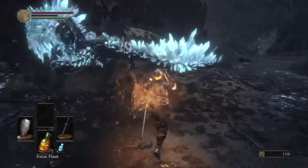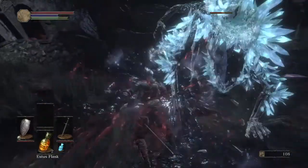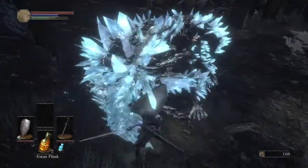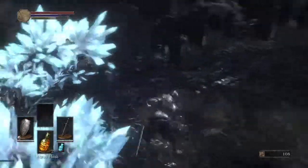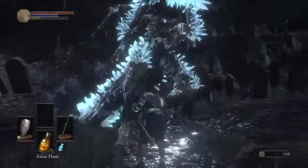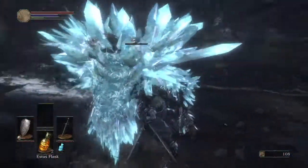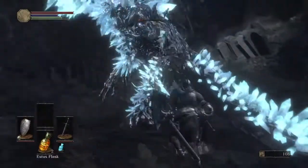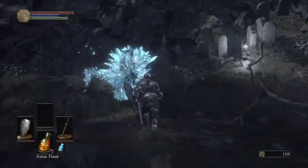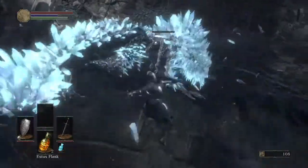We're going to go ahead and heal real quick. Alright, so we got him in a stagger and got that crit. Kind of hit him while he's down. Yeah, honestly, instead of wasting my stamina like I'm doing, you really want to watch out for that just in case he does things like that.